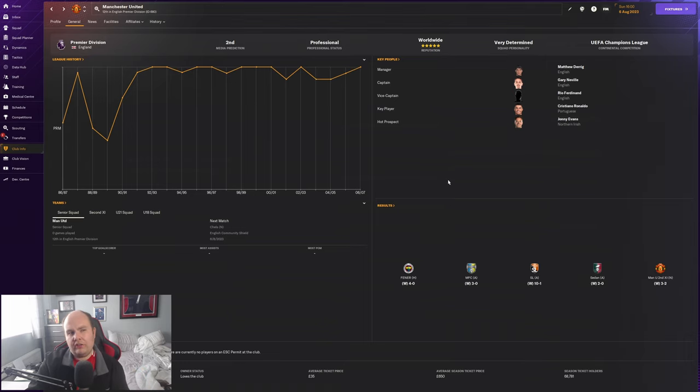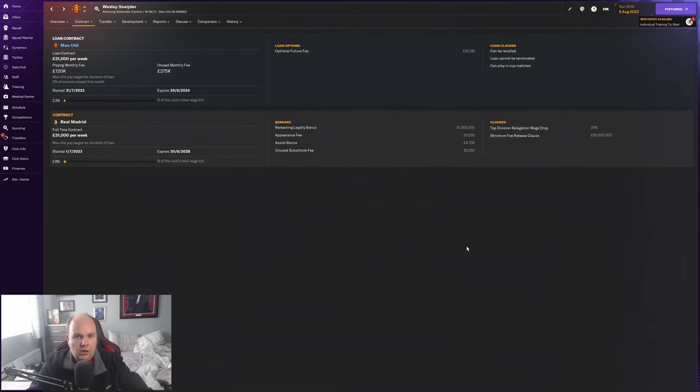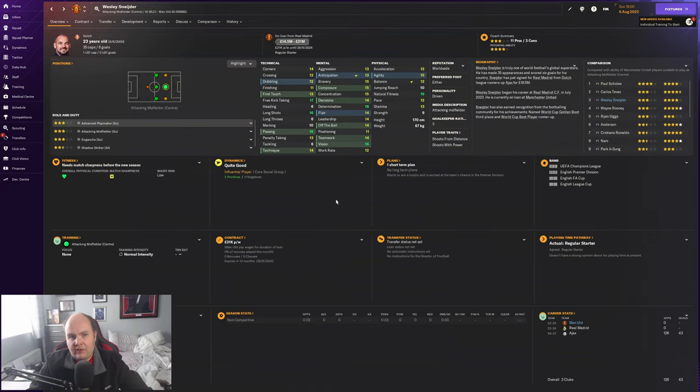We've got a sort of a transfer - Roger Schneider is a Manchester United player. He is on loan from Real Madrid, 23 years old. I've got him on loan because I didn't think we'd have money to bring him in permanently - he was like £10 million and I couldn't sell anybody. He's on loan for the season with a £25.5 million optional fee. I tried to get that down to £20 million but they wouldn't go for it. I brought him in because United were always linked with him and it never happened.